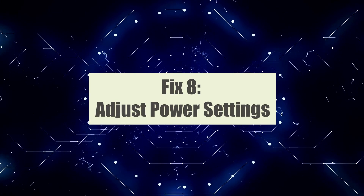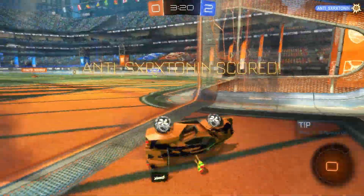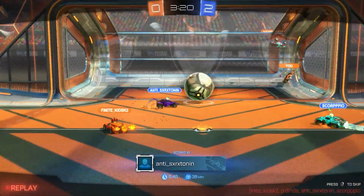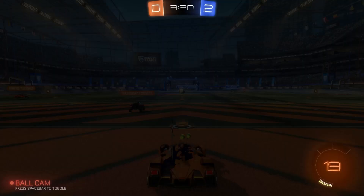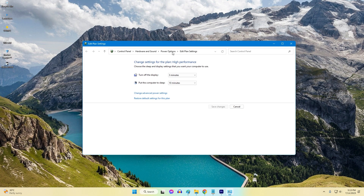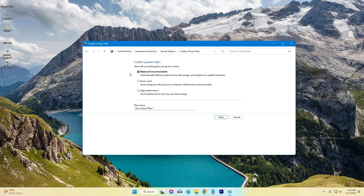Fix 8: Adjust power settings. Modifying your power settings can prevent your PC from throttling performance when running Rocket League. Setting your power plan to high performance ensures that your PC operates at maximum performance. Here's how: launch the Start menu, type 'Edit Power Plan', click Power Options, and select High Performance. If High Performance is not available, click on Additional Power Settings and create a custom High Performance option.